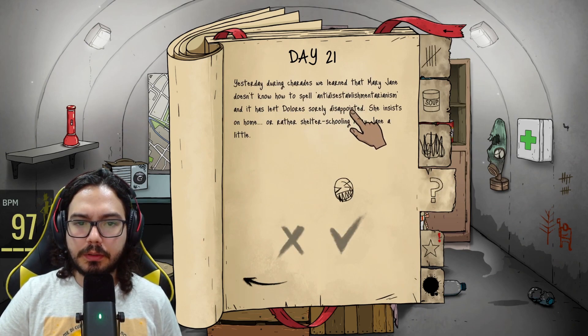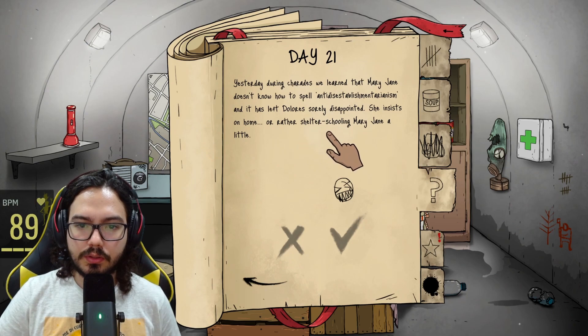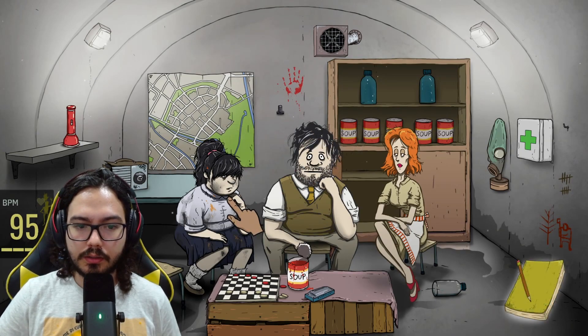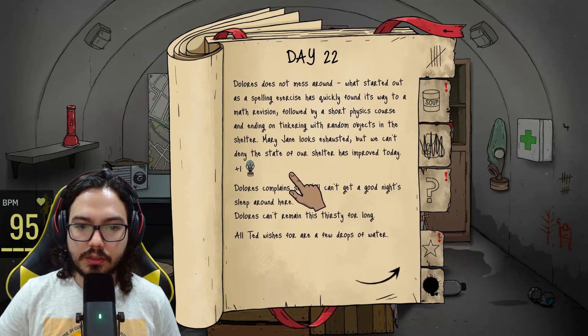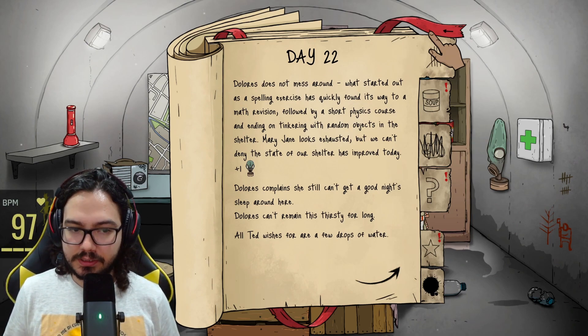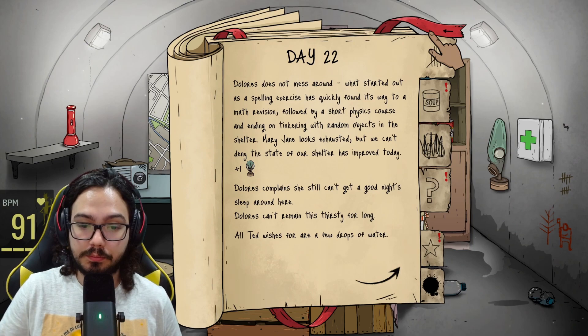During charades, we learned that Mary Jane doesn't know how to spell 'antidisestablishmentarianism.' It left Dolores quite disappointed. Mary Jane looks bad — what happened to her? Dolores does not mess around. What started as a spelling exercise found its way to a math revision, a short physics lesson, and ended with tinkering with all random objects in the shelter. Mary Jane looks exhausted, but we can't deny the state of the shelter has improved today. Mary Jane repaired the mask! I don't want to sound ungrateful, but she could have repaired the radio.